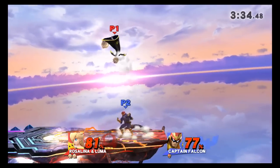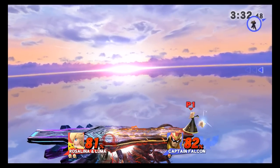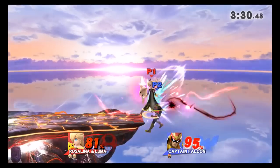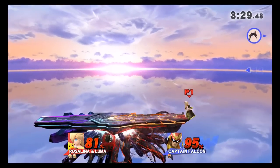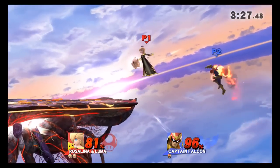Here I'm fighting a Captain Falcon. Once I knock him offstage, I jump in the air, stopping his recovery if he goes above the ledge or horizontally towards the ledge. He side-B's towards the ledge, and I have enough time to react to it with a down air. Afterwards, I just have to follow up with my back air when he does up-B, and then he's killed.